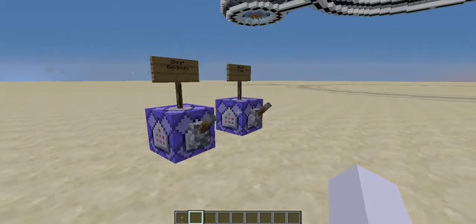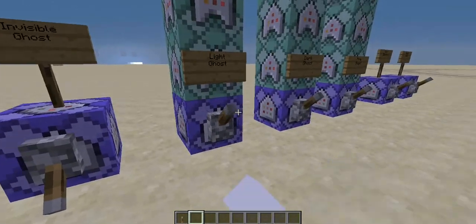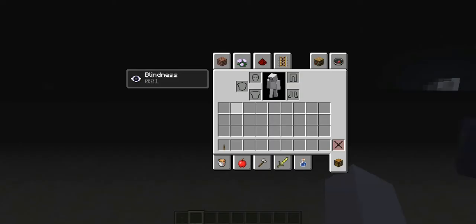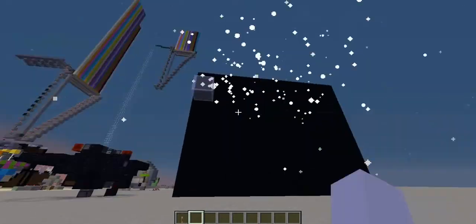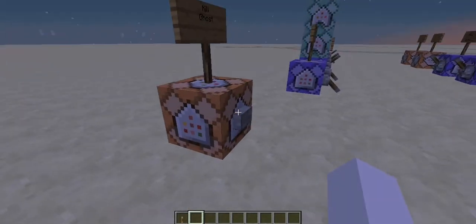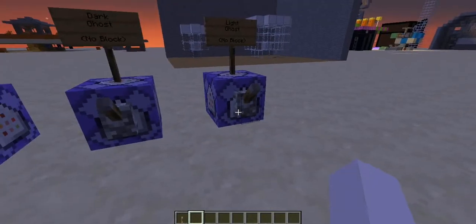Now we also have the ghost blindness and ghost glows, which I'm going to show you by summoning an invisible ghost with a block and blindness. Now when I summon it in, I have blindness for three seconds whenever I get close to that block. So if I get close to it, it gives me blindness. I'm going to now kill that ghost, turn off the ghost blindness and turn off the ghost glows.